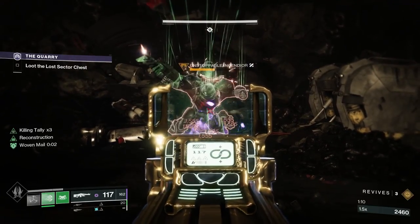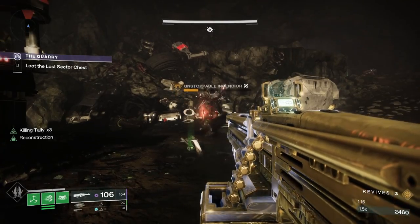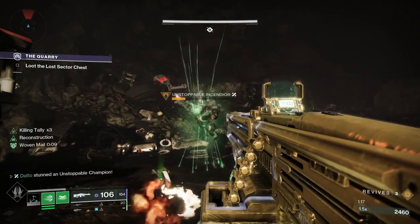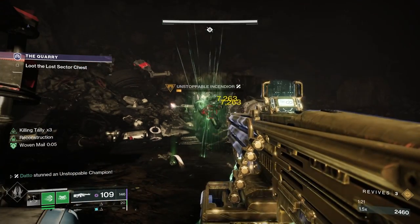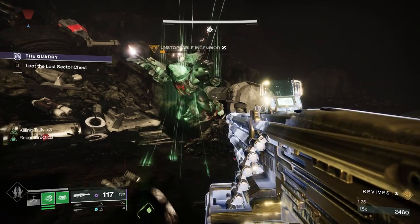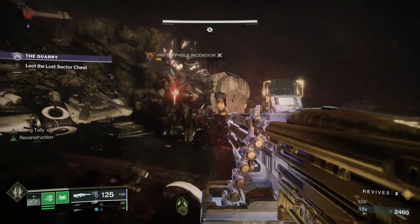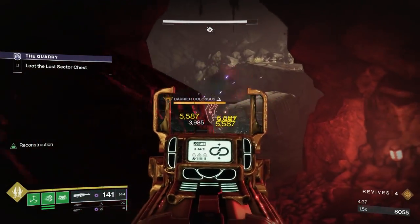Check out my Strand builds for more information. You should not waste any special or power ammo on these targets while they are outside of their stunned state, as your damage will be very bad. The only times I recommend burning some of this ammo is when the champion is very close to finisher range — we'll talk about finishers towards the end of the video. Next, we have Barrier Champions — these are typically Colossus, Servitors, Knights, and Hobgoblins.